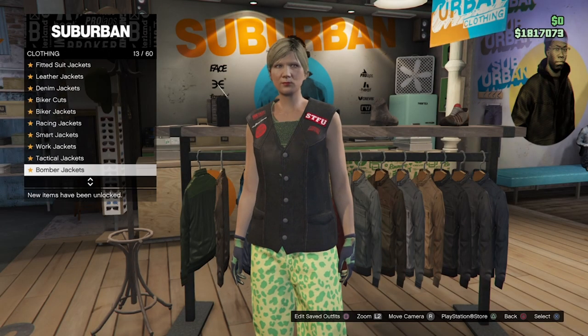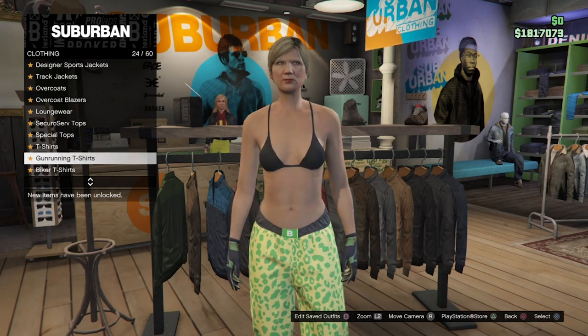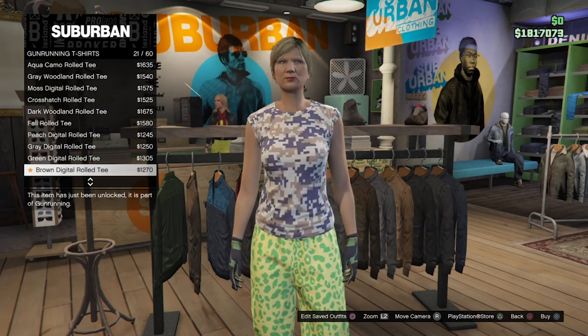In order to start making the next outfit, head over to shirts, scroll down until you find t-shirts, and select the black rolled tee.